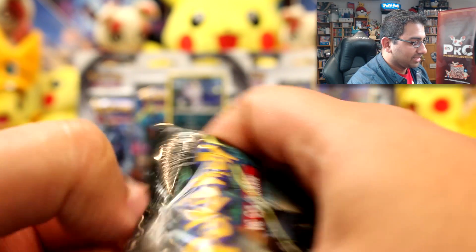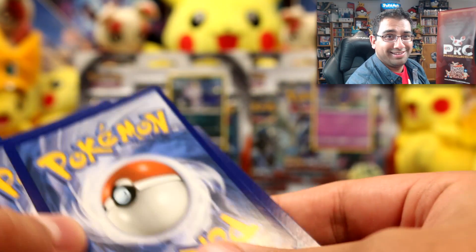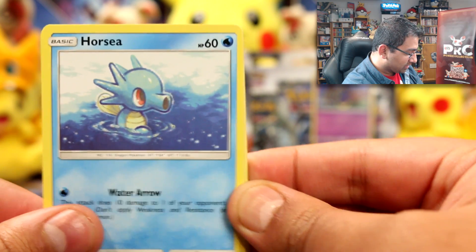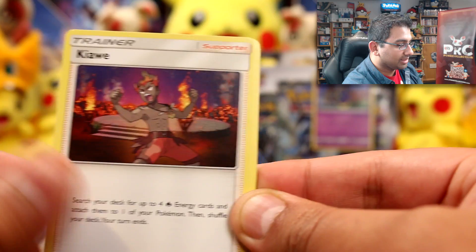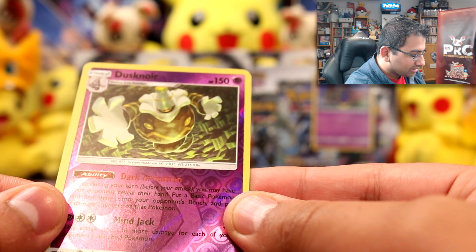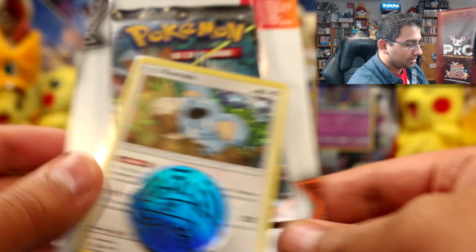A lot of people tend to edit these things out — I'm too lazy, and I'd rather just keep it real because this is me in daily life. Okay, so in the pack we have Venipede, Horsea, Mudbray, Ledyba, Hoothoot, Fairy Energy, Kiawe, Porygon2, Metapod, and a Dusknoir which is our rare reverse. Also a Meowstic — very cool!